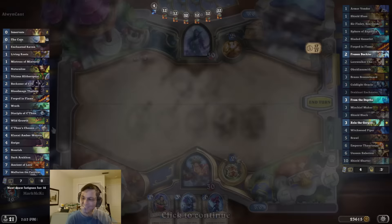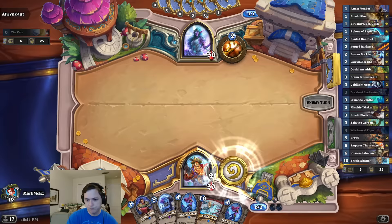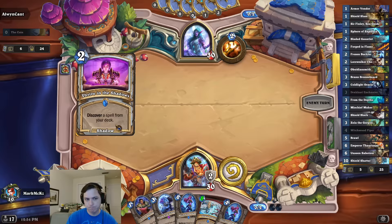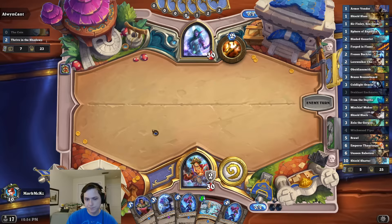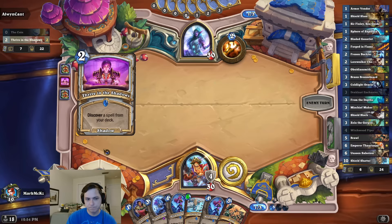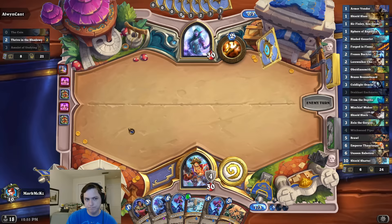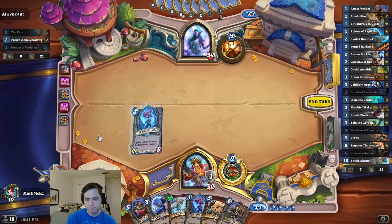All right, not the most exciting start. Where are you, Sphere? Not Reno. Now we have Finley if we draw the gauntlet.